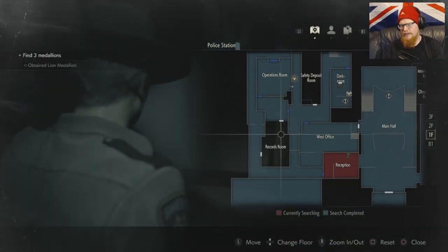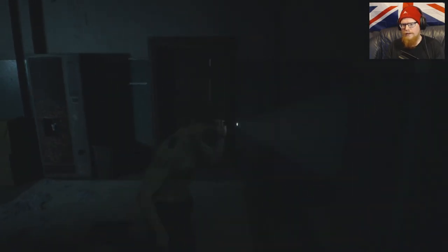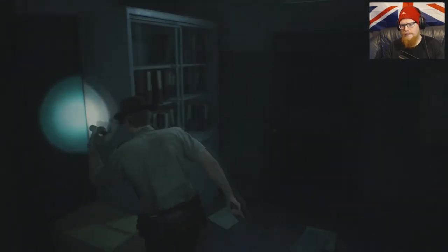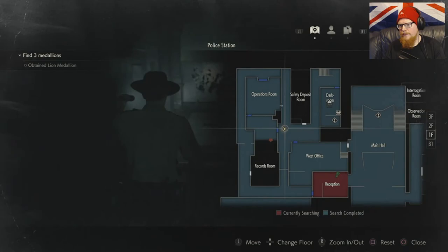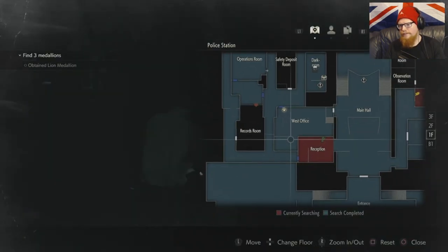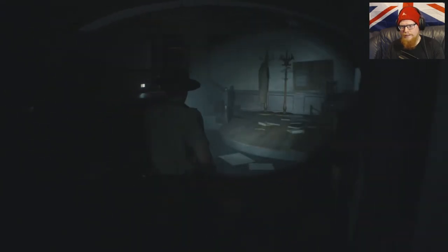I can't get into the records room because we need the club key. We can open up the west office now. The great thing about opening up the west office is — here's the heart key, though we can't use that. The great thing is we now never need to go this way again.